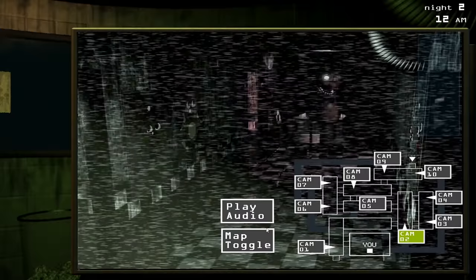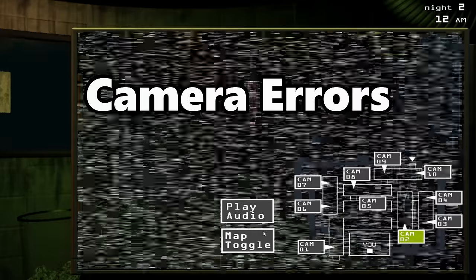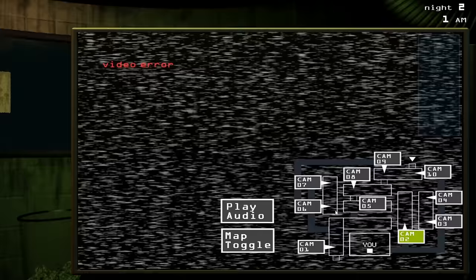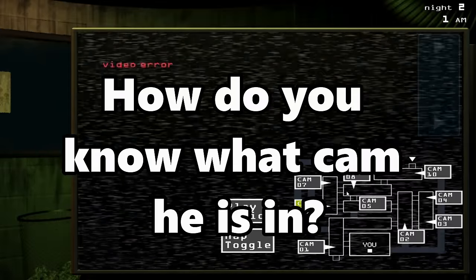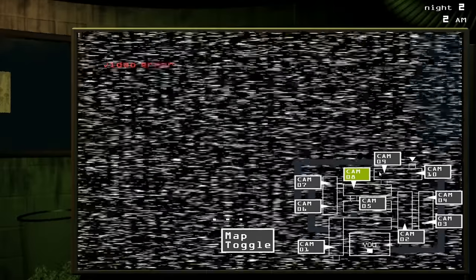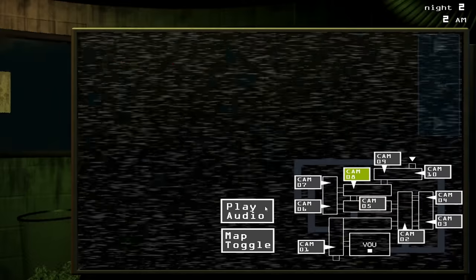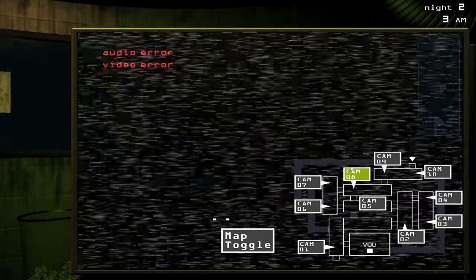There's one thing about this game that I haven't talked about, and that's the errors. There are three types of errors you can get in this game: audio errors, camera errors, and ventilation errors. Let's focus on the camera errors. While using the cameras, after a certain amount of time you will get a camera error, which blacks out the screen and makes anything in the camera completely invisible to the player, meaning that we can look at any camera that Springtrap is actually in without actually seeing him if we have a camera error. Whenever the static makes a certain noise, that means that either Springtrap has moved to that camera or has moved to the camera next to the one you're looking at, meaning we can use the audio lure to figure out what camera he is on. If the camera makes the sound again, it means he is now on the camera we are looking at, meaning we can now track him. Also, cameras with Springtrap on them have less static than those without.